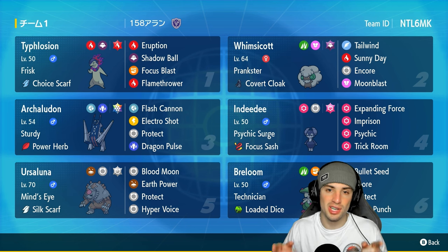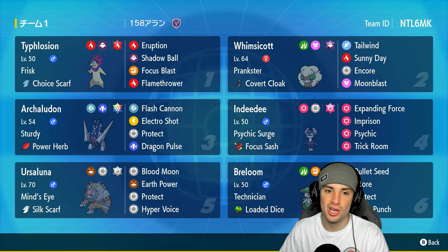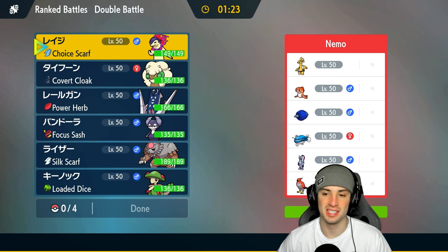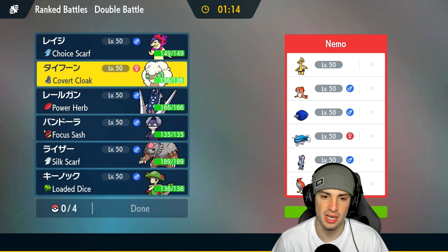If you want to try it yourself, the rental code is in the top right corner. If you enjoyed today's video, don't forget to smash that like button and subscribe to the channel. Without further ado, let's hop into match number one showcasing this Breloom team. We're going up against a Dondozo-Tatsugiri combo with Glimora, Goldenglow, Sneasler, and Talonflame.